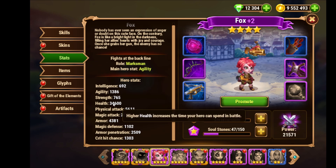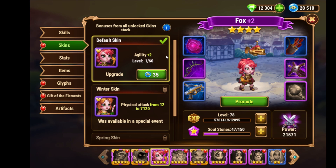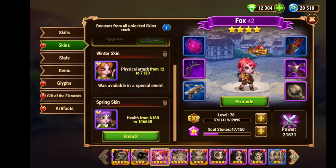I like to make Fox strong too, but she's a bit behind - health is always a problem for her. She has a health skin, and the spring skin would give her more health which would be important, but it's not my top priority.